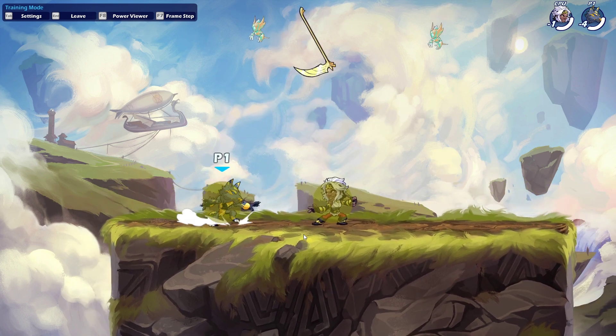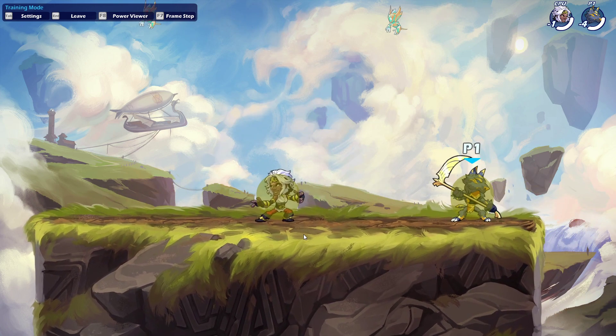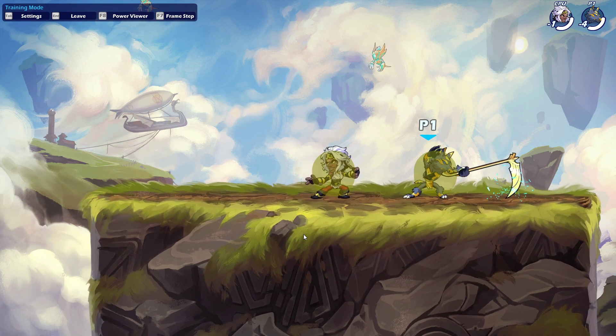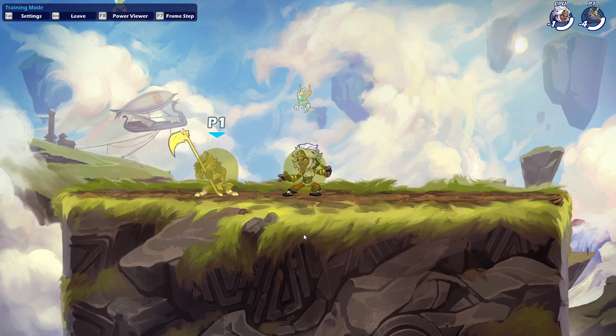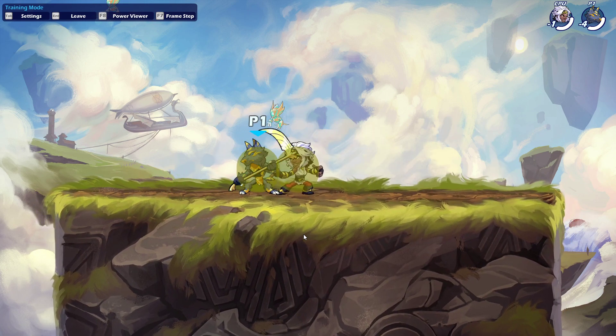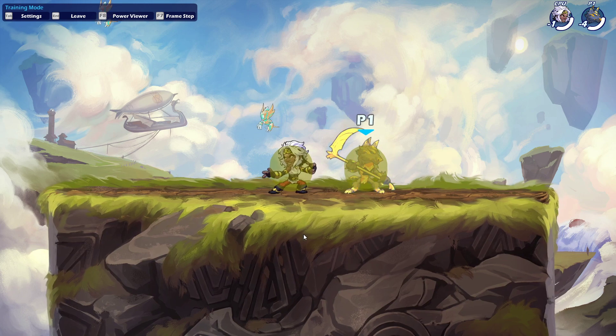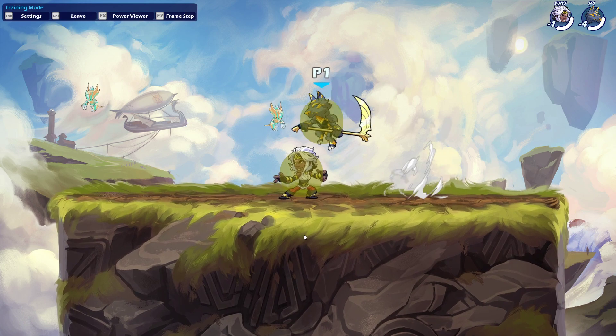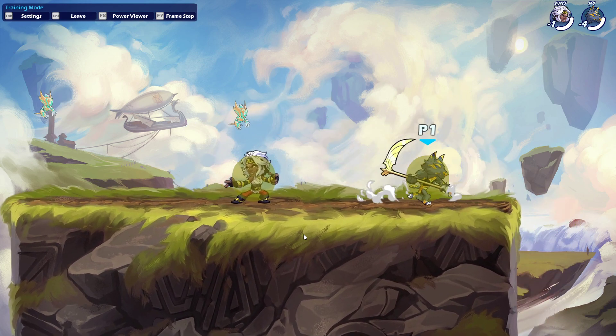Scythe has a very different neutral than most weapons, because a lot of its grounded attacks are very punishable. Nlight, after you throw it, is quite punishable. Down light is relatively punishable but has a lot of range and a big hitbox, and this one will be used a lot. Side light has extremely short range. So first, I'm going to cover when we should use these moves and what they do.